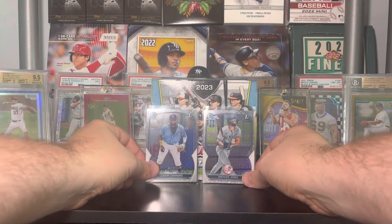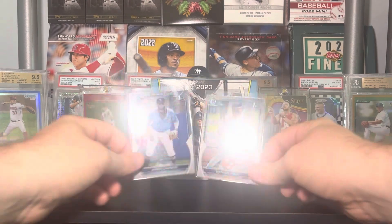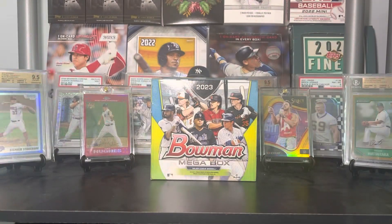It'd be great if I could get it so there wasn't so much glare — but you get the idea, there are our two best cards of the day. So there is a Bowman mega box for you. We did not hit an auto or a color, however I think we made up for it with some pretty solid mojo prospects. Let me know what you guys think about the Bowman mega box in the comments below. Thanks so much for watching, please leave a like, subscribe, stay tuned for more videos, and until next time, bye!